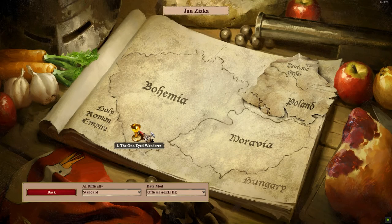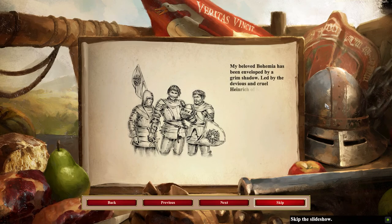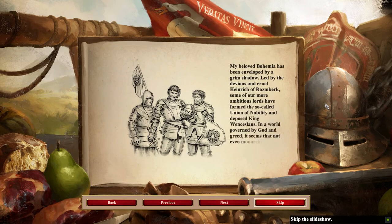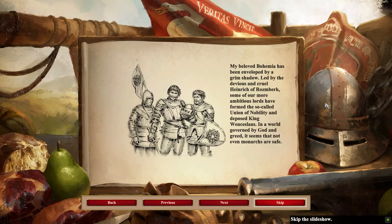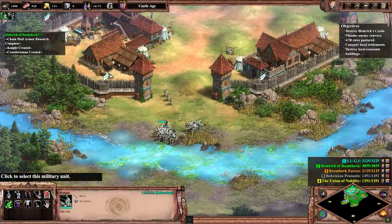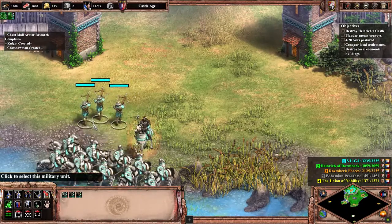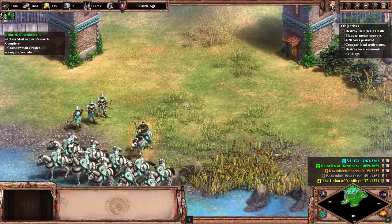Dawn of the Dukes is priced at $10, which is the same as Lords of the West, African Kingdoms, and Rise of the Rajas. Out of these four DLCs, I definitely recommend African Kingdoms and Rise of the Rajas because in terms of content there's just a lot more introduced — not just civilizations and campaigns, but also a lot more assets like new animals, new buildings, and new maps. In terms of new assets, Lords of the West and Dawn of the Dukes are kind of minimal, and also fewer factions get added.